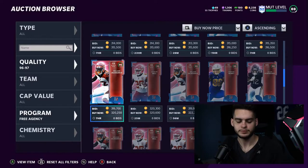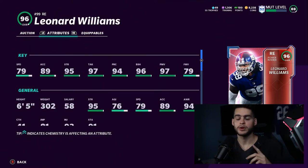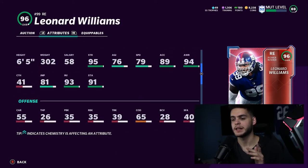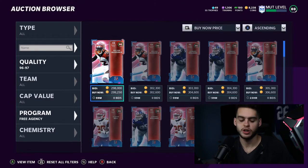Coming in at number five, we have Leonard Williams. I personally like him because he's on the Giants, but the issues are clear: no power-up, which is annoying when you get a free fantasy pack player, and bad speed. He's an edge rusher who will have to move to defensive tackle. Everything else is great — 95 strength, 97 tackle, 94 play recognition, 96 block shed, 97 power moves, 94 impact blocking — but with all the fast edge rushers available right now like Javon Kearse, Ricky Jackson, Lawrence Taylor, and Derrick Thomas, there's just no point having a slow edge rusher.